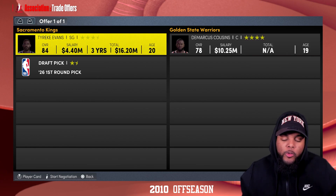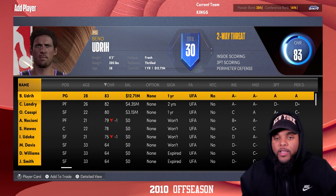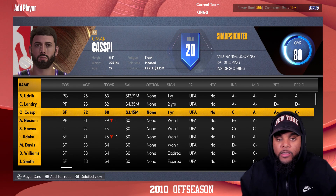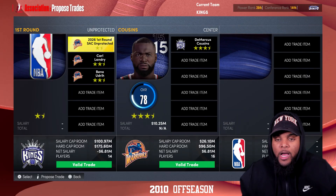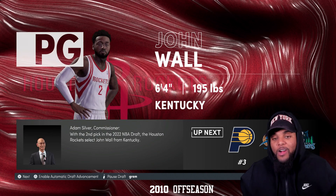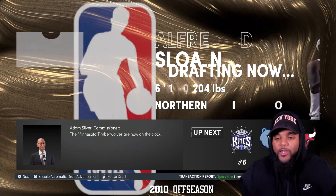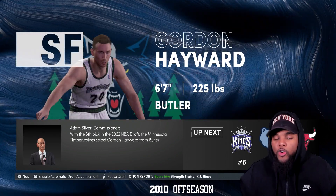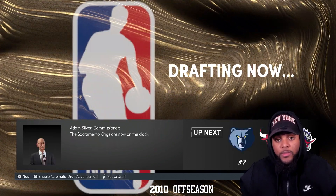We're from the future, so we already know Tyreke Evans and DeMarcus Cousins won't work. I want to trade Evans. I take Tyreke Evans out of the deal, include my first rounder, Carl Landry, and Beno. They accepted the deal — easier than expected. We still got Boogie. John Wall goes to the Houston Rockets instead of the Washington Wizards. The CPU is drafting all these custom players — do they not know Paul George is still there waiting? The Timberwolves got Gordon Hayward to go with a young Ricky Rubio and Kevin Love.